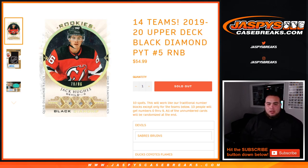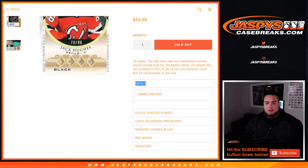Pikachu number 5. So again, this random number block includes the Devils, Sabres, Bruins, Ducks, Yotes, Flames, Leafs, Islanders, Predators, Rangers, Sharks, Blues, Red Wings, and Senators.